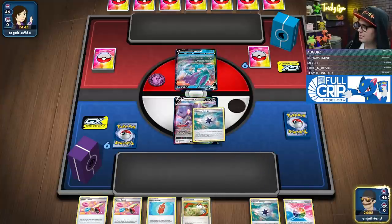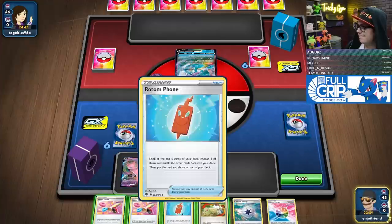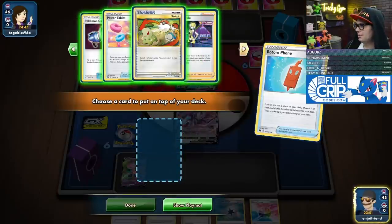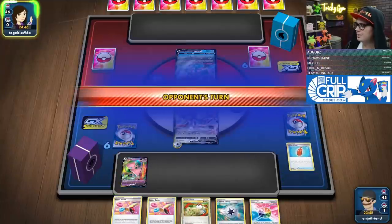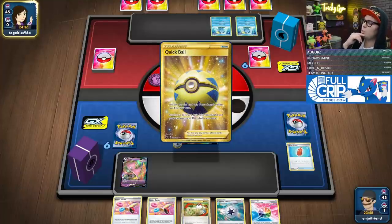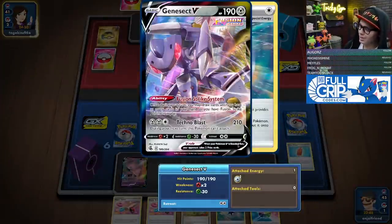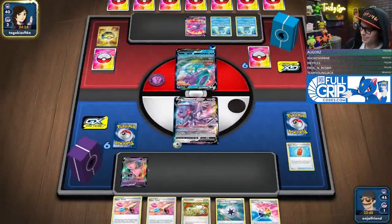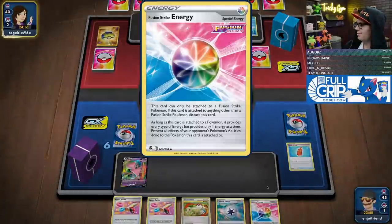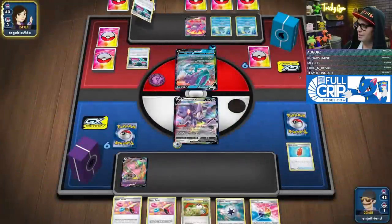We're going to attach Capture Energy to the Genesect, put the Mew down, Rotom Phone — Elisa's Sparkle is pretty good, no pass. Next turn I can Techno Blast this thing, which is awesome. We're going turn-two Techno Blast — the extremely rare Techno Blast attack with Genesect. We've got the Elisa's Sparkle to accelerate onto Mew and the Genesects, Fusion Strike Energy onto the Genesects — they're not going to see it coming. The busted Rotom Phone will help us get there.